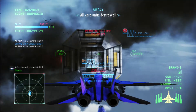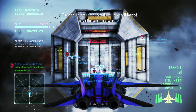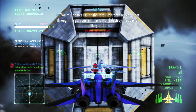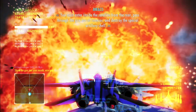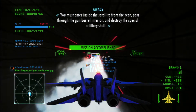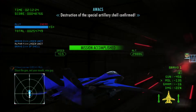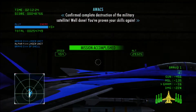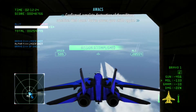All core units destroyed. The final target is the special artillery shell loaded inside the satellite's core. You must enter inside the satellite from the rear. Pass through the gun of the aerial structure and destroy the special artillery shell. Destruction of the special artillery shell confirmed. Confirmed complete destruction of the military satellite. Well done. You've proven your skills again.